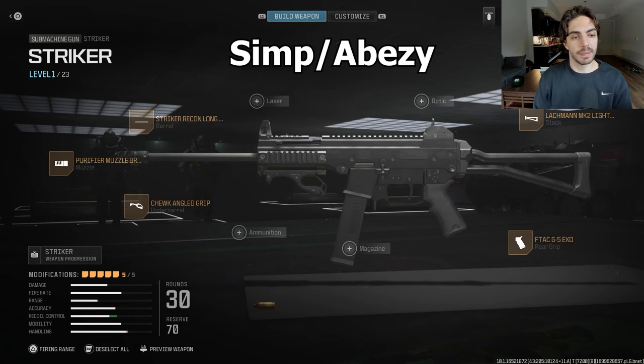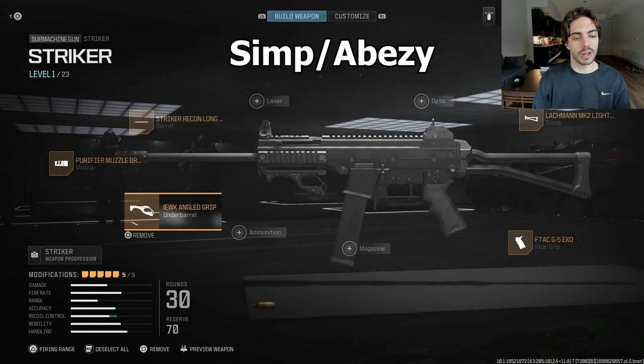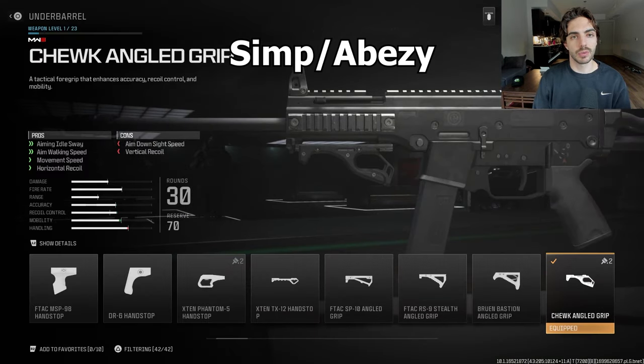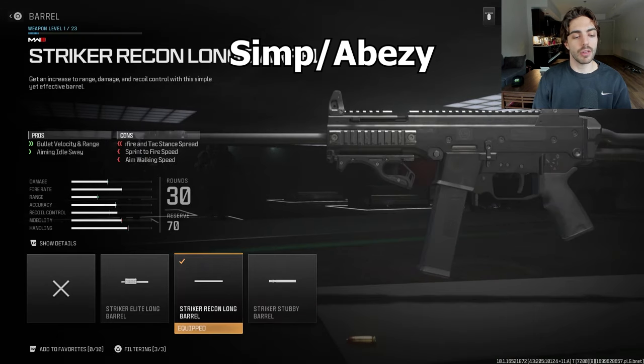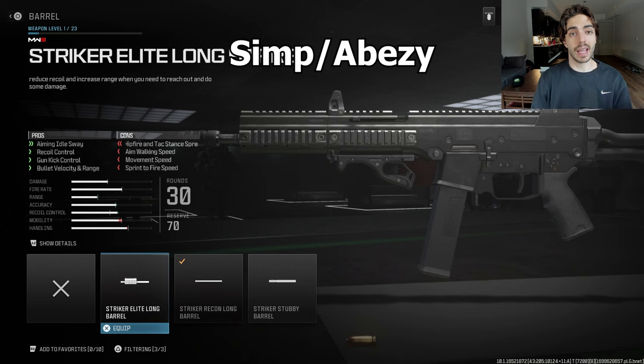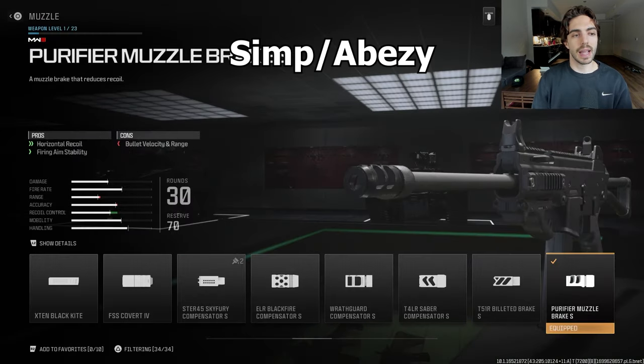Moving on to the Phase guys — Simp BZ's class. Once again rocking the Lachman stock, which you'll see pretty much everywhere on the Striker. They have the F-Tech Rear Grip, the Chook Angle Grip for the underbarrel for aim idle sway and aim walking speed, and they switch the barrel to the Recon Long Barrel rather than the Striker Elite — trading aim idle sway and recoil control for bullet velocity. Lastly, the Pure Fire Muzzle Brake for horizontal recoil control.